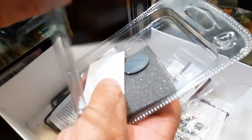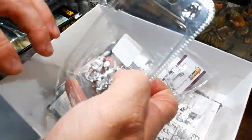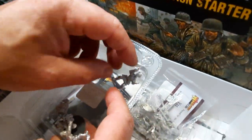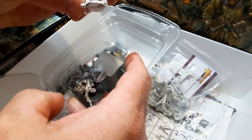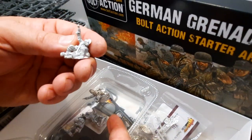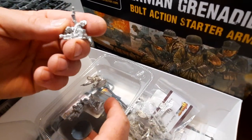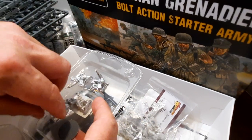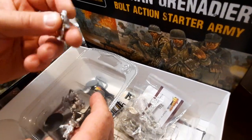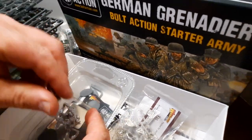I did buy — there it is — a command squad, well not a command squad as such, but let's have a look at what's in here. We've got what I'm assuming is going to be a lieutenant, another lieutenant, and one that looks like a forward observer — it looks like it's firing a flare up. And then this guy, I'm assuming, is a medic. Yeah, must be a medic. That's cool.